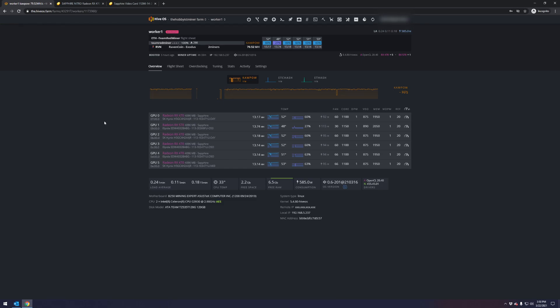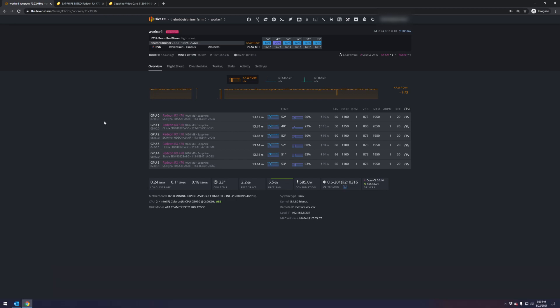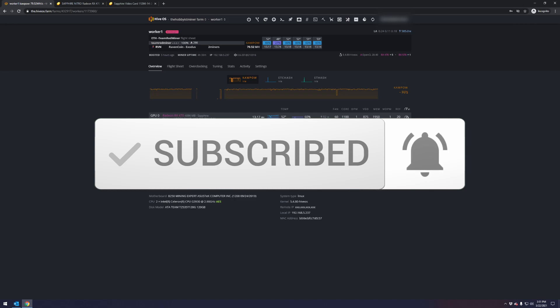We're currently mining KaPow. Keep in mind your overclock settings and configurations for KaPow will be different than for Ethereum, since the algorithms differ. Raven Coin actually requires more power — right now I'm at 585 watts mining Raven Coin, which will be significantly less if I move over to Ethereum. It is not only the card that matters but also the algorithm or what you are mining.